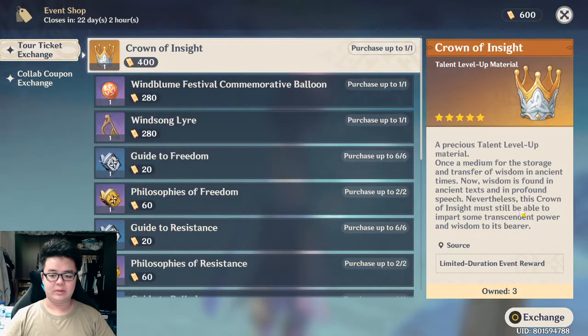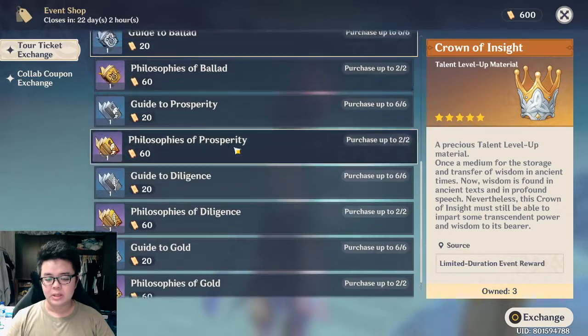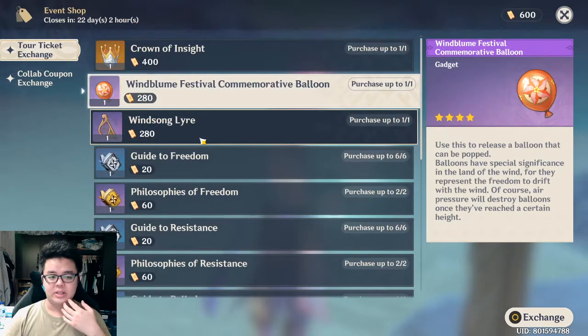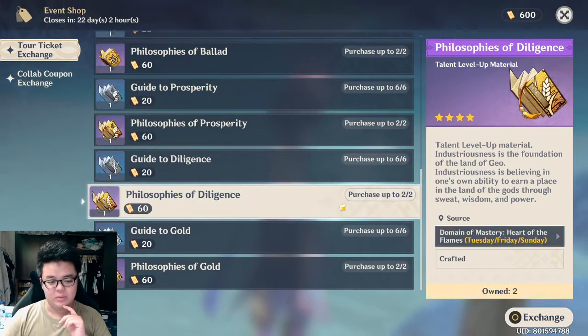So Crown of Insight — I actually haven't gotten the chance to use it yet, but I have bought it from all the previous events. There's 600 tickets, and usually for this kind of event, once you complete all the stages you'll be able to buy all of this. But if you are not playing every single game, I would suggest prioritizing these books — talent level-up materials, the gold ones especially, as they are very hard to craft.